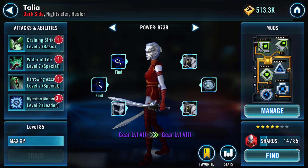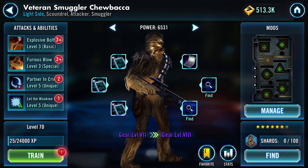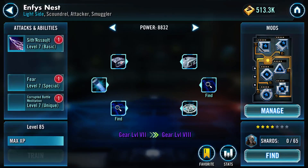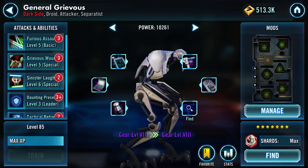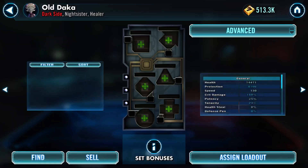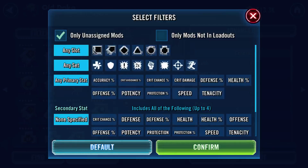So that's how you level up a character and how you do mods on a character. I did have one more I wanted to do - Old Daka. I also need to do mods on her, and I need to also get some more credits so I can keep leveling her up. With Daka, the rules are very different. Daka is a healer, and again, we're building for a Sith Triumvirate Phase 4 Nightsister team - so we don't need speed. What we need are the health mods, all of them.